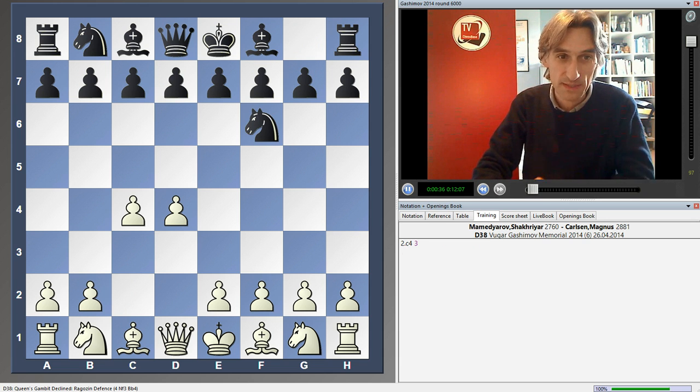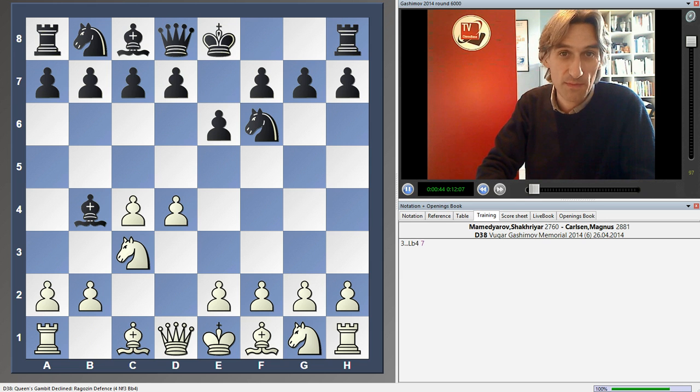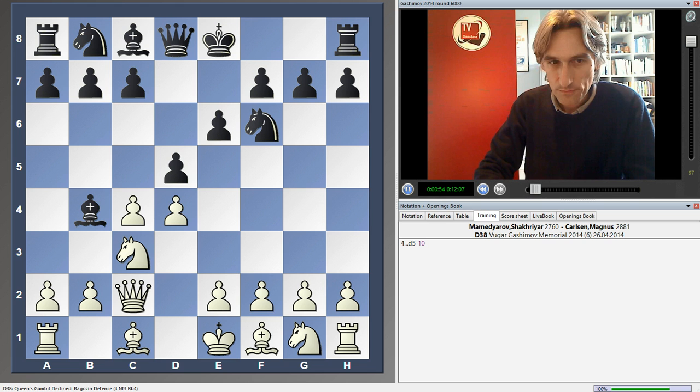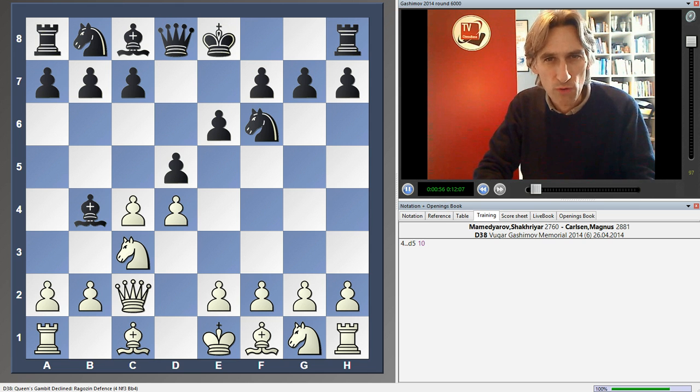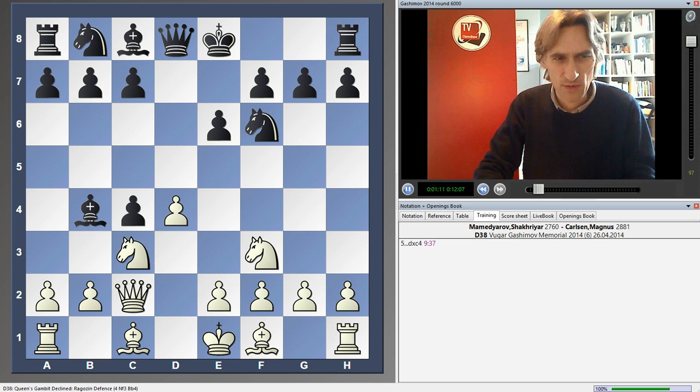Mamadyarov has the white pieces. Recall that in their first game in the tournament, Carlsen defeated him really quite convincingly. But today Carlsen has black, and that allowed Mamadyarov to put more of his imprint on the game — to play in his style. It started out as a Nimzo-Indian, then became a kind of Queen's Gambit, and later transposes into a kind of Catalan.